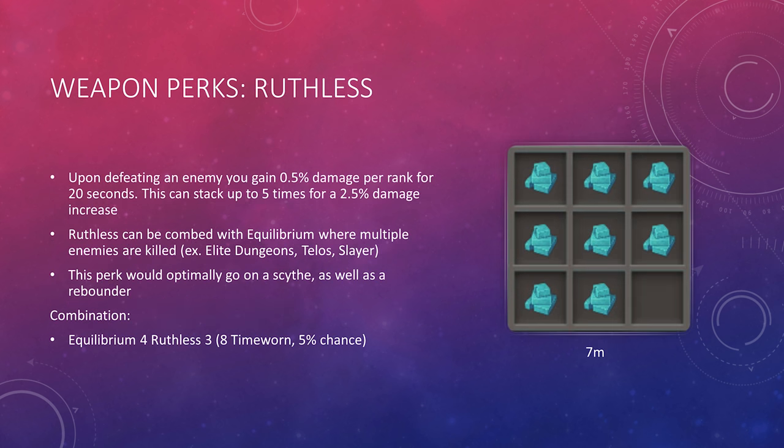Here's what Ruthless does: upon defeating an enemy, you gain 0.5% damage per rank for 20 seconds, stacking up to 5 times for a 2.5% damage increase. Ruthless can be combined with Equilibrium where multiple enemies are killed, making it good at places like Elite Dungeons, Telos, or Slayer. It can also be really good on a scythe or a defender. The ideal combination gets you Equilibrium 4 Ruthless 3 in one gizmo — there's a 5% chance with 8 Timeworn components.